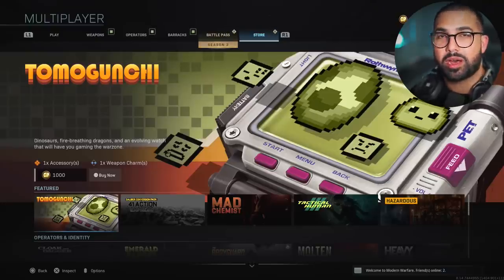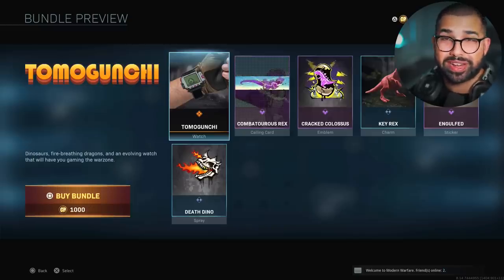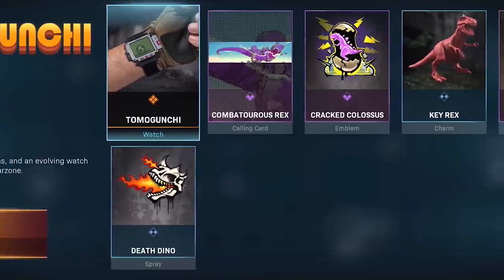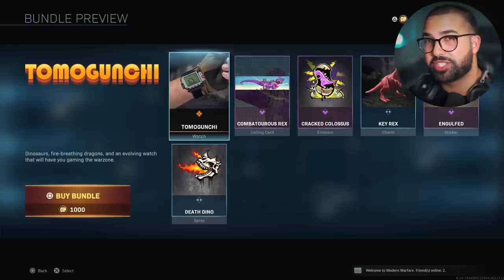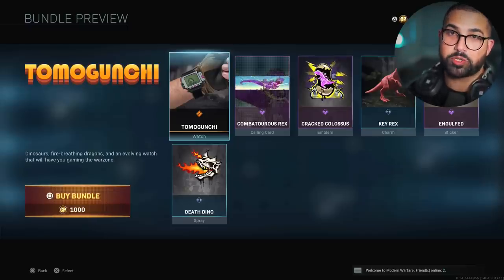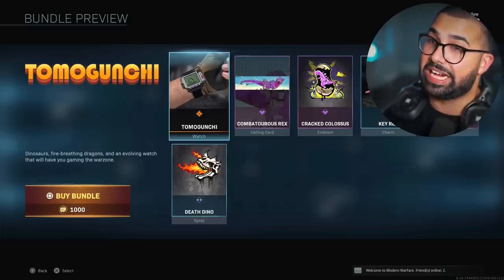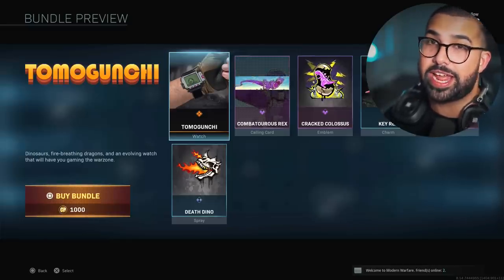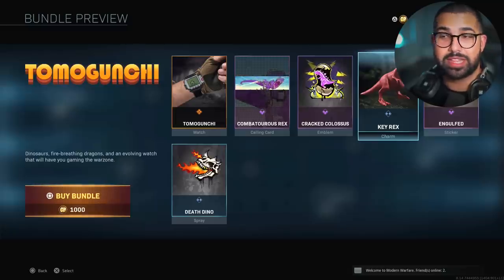We've got two brand new bundles in the Modern Warfare store. The first one is the Tamagotchi — it doesn't bring any weapons at all. It's literally ten dollars for a virtual watch, a calling card, emblem, charm, sticker, and spray. It's a throwback to having a little virtual pet you can take care of — a game within a game. You get a dinosaur in an egg on a virtual watch. The key charm is really dope, but I am not spending ten bucks on any of this.